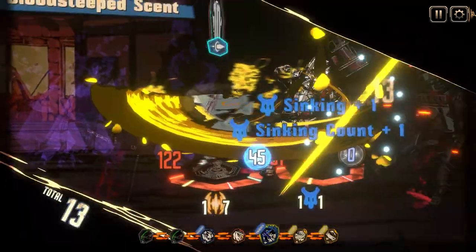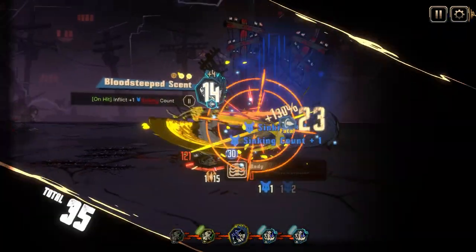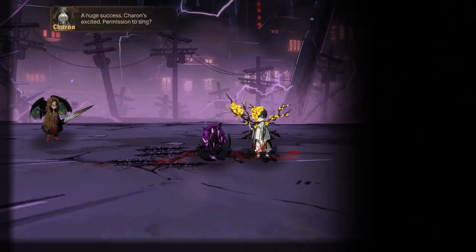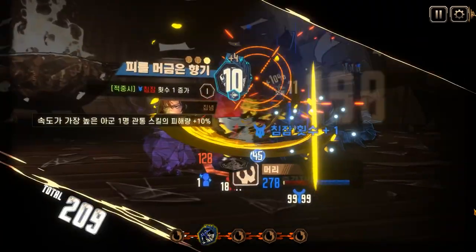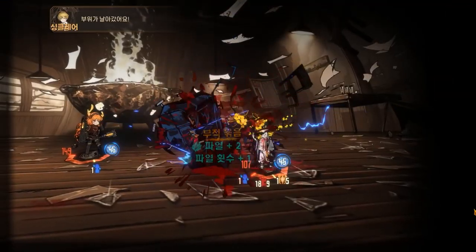He gives himself 6 tremor count, inflicts some more sinking count, and even gets some single target support on the third hit, dealing 30% bonus damage when tremor count is 10+. He also does the funny thing where he pops all of your sinking count and deals massive damage.